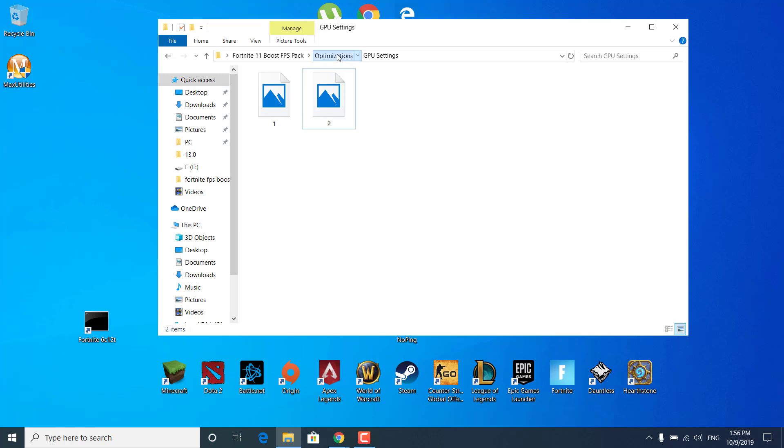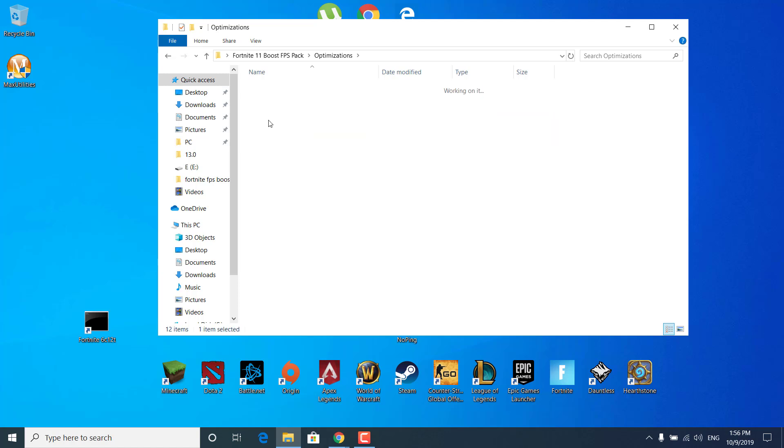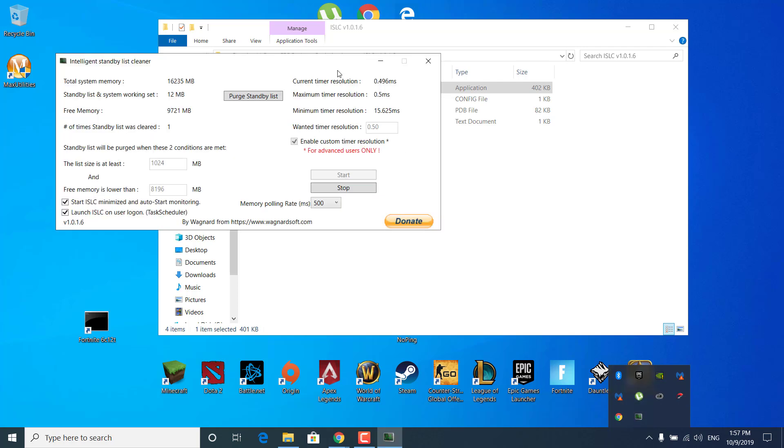The next step is to go back to the Optimizations folder and open the ISLC folder. Double-click on Intelligent Standby List Cleaner and click Yes. Click on the arrow in the bottom right corner and find the Intelligent Standby List Cleaner logo and click on it. Click Stop if it's already working. Check the Enable Custom Timer Resolution box and set the wanted timer resolution to 0.50. Set the list size to at least 1024 MB. Set free memory lower than 8196 MB if you have 16 GB of RAM, or 4096 MB if you have 8 GB of RAM. Once done, click on Purge Standby List and click Start. You can now close the application.